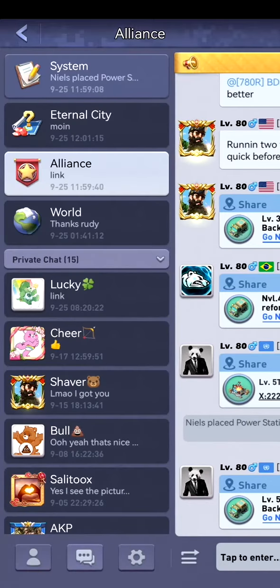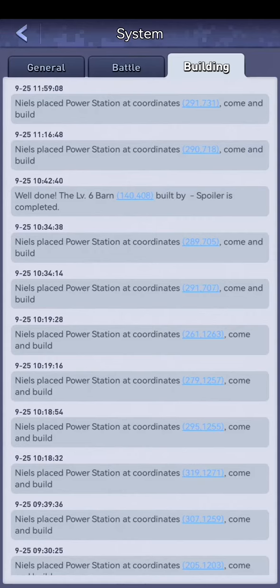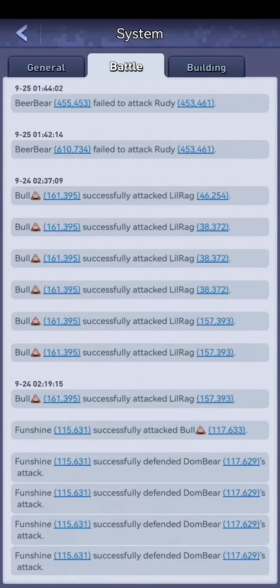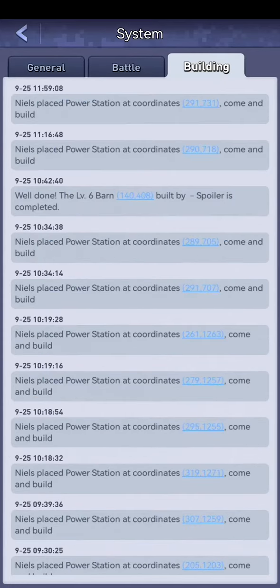We can go to system messages. These are all messages from the alliance — for example, who has donated to the alliance tech and how many times. So I've donated 20 times. Then we've got the battle log and we've got the building log, so you can see all facilities being built, also the power stations within eternal land.